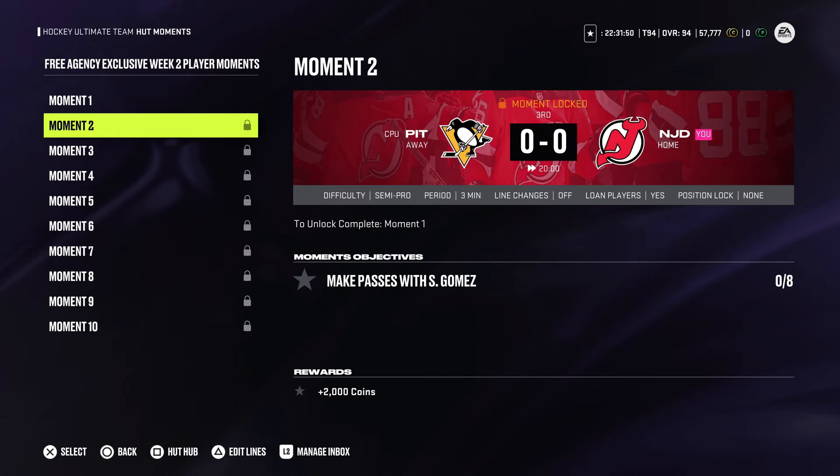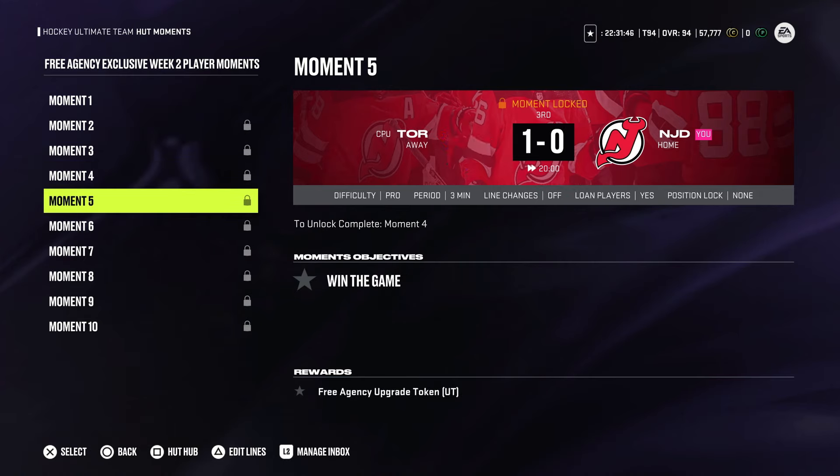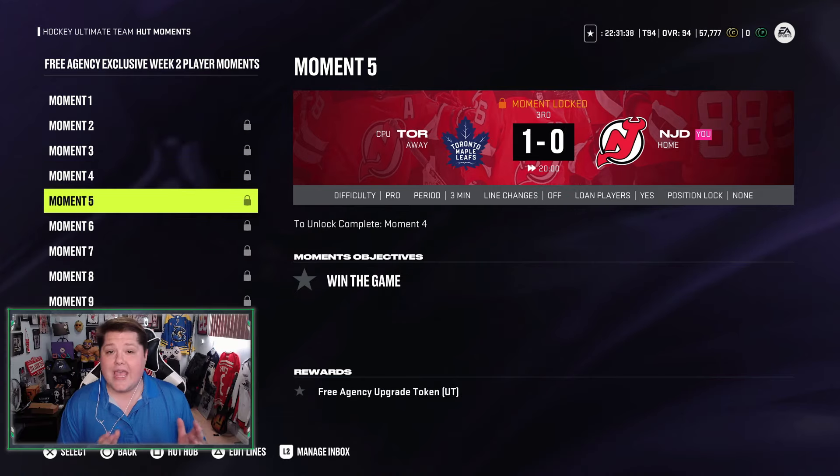Moment number two is make eight passes. Moment number three is score one goal. Moment number four is get two points. Moment number five is win the game. If you do this moment on Pro Difficulty, you'll get an upgrade token to make Gomez a 90 overall.